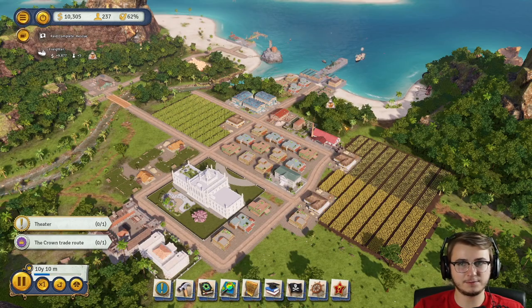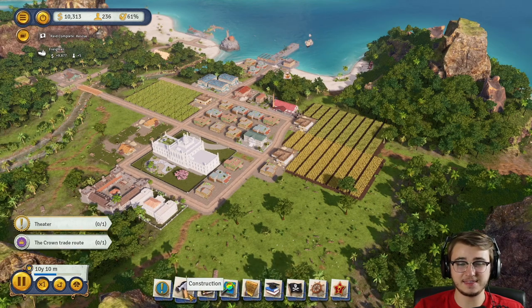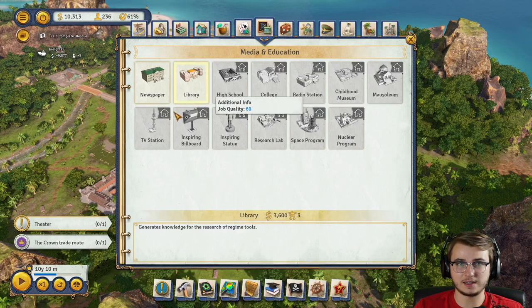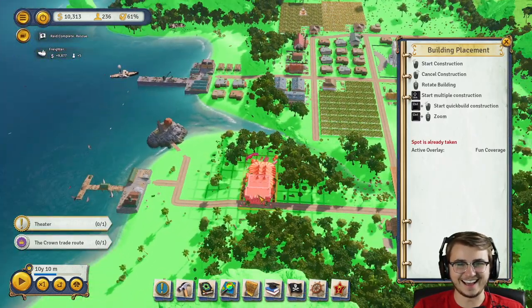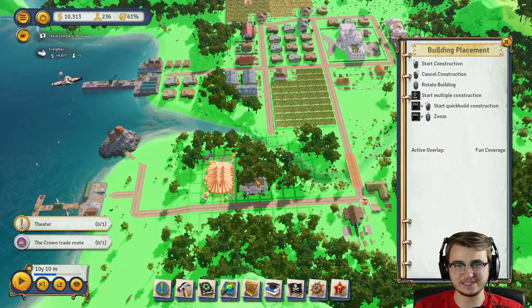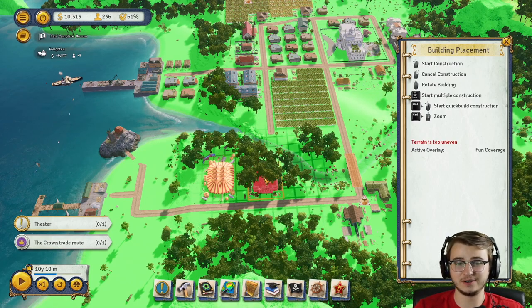While we're waiting for the boats to pick up the stuff from the docks, I think we should probably get a theater. I believe that's something we'd have to unlock — oh, it's already unlocked, great. And I did build us a circus tent for literally no reason at all, I just thought it would be kind of cool. So we do have a circus now as well.